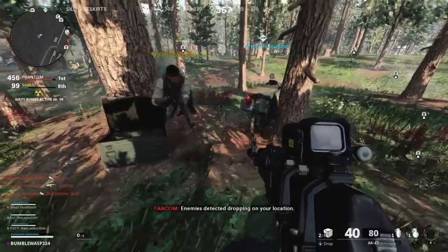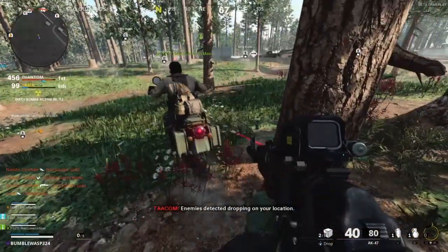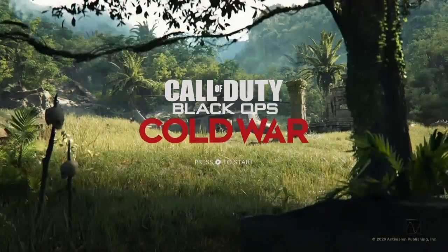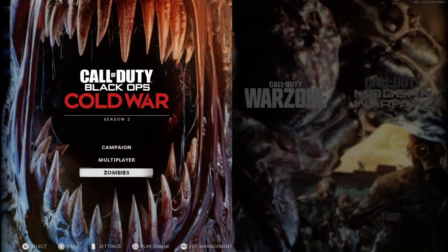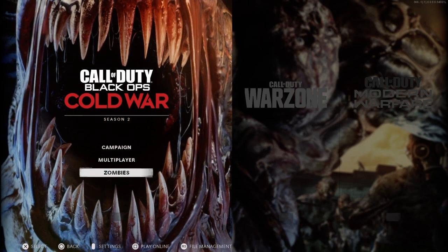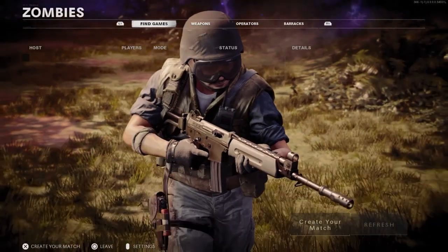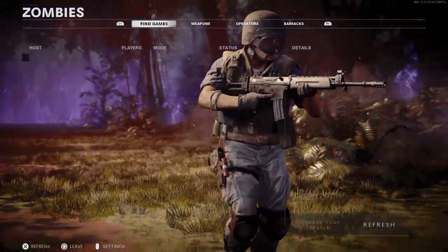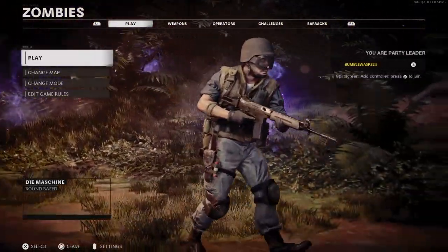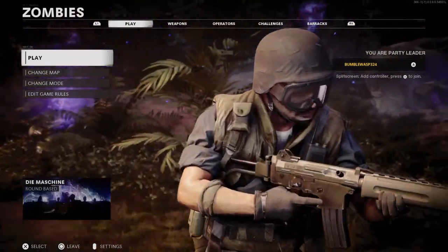So basically what you're going to do — right here in the main menu you're just going to press X to be on Zombies. If not, just scroll down and press X again, or A on Xbox. This is offline by the way, so you can see 'Create Your Match' and 'Refresh.' Just click 'Create Your Match,' press X or A on Xbox.